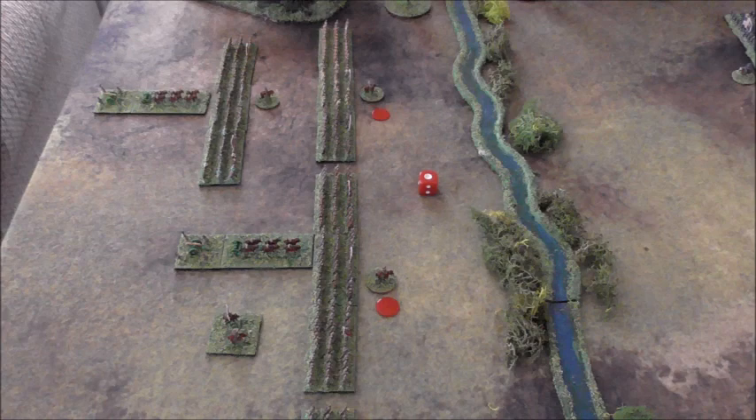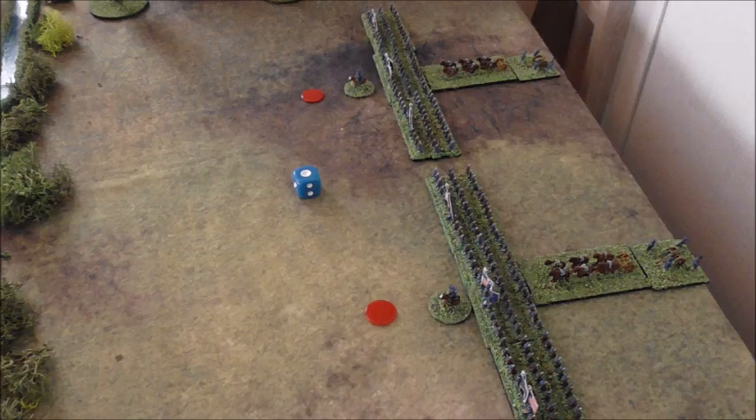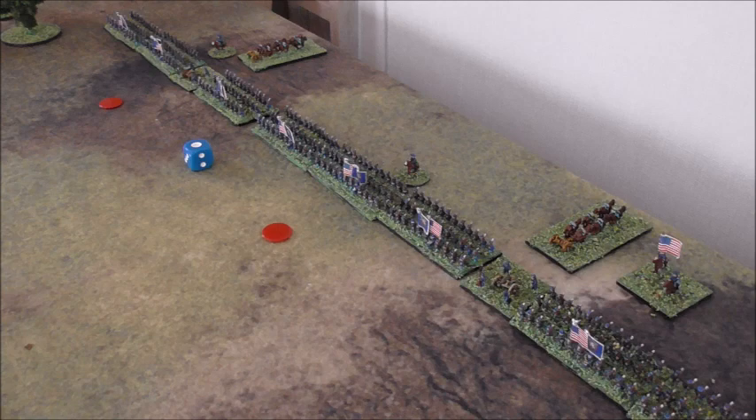Turn 1. The Confederates won the initiative roll and attempted to activate both brigades on their left flank. However, a roll of a one plus one for being experienced troops meant that only one element — in this case regiment — from each brigade could advance. The single regiment from each of the two nominated brigades, marked with a red disc, moved forward. The Union commander also wanted to activate two brigades but had no intentions of advancing. Instead he wanted to deploy his artillery. A roll of one plus one, split between the two brigades, means he can do just that, and the two batteries are unlimbered and prepared for action.